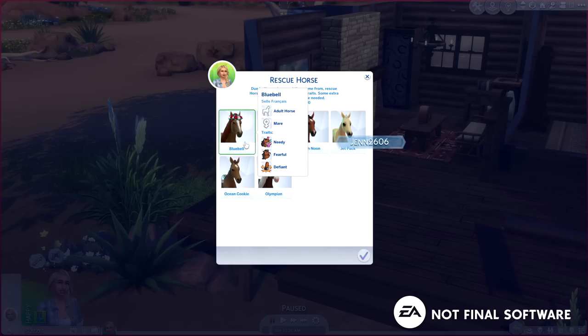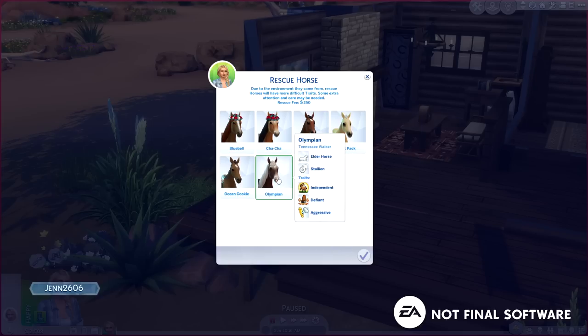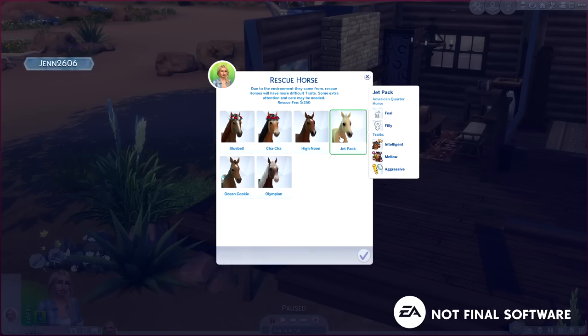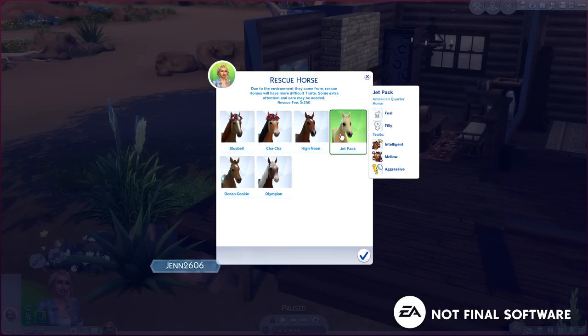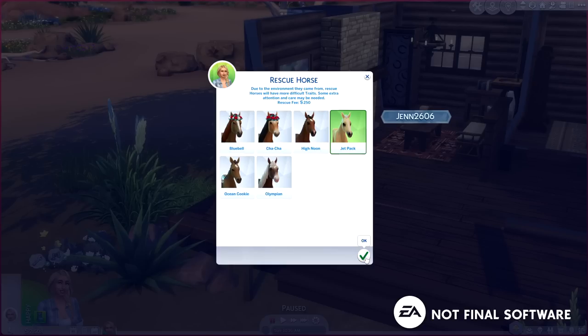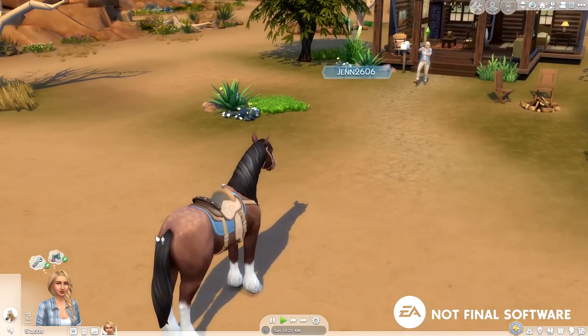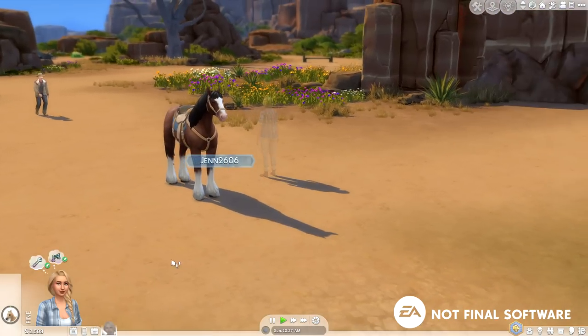Looking through rescue options, we have Blue Bell — needy, fearful, and defiant — Cha-Cha, High Noon, Jet Pack, Olympian, and Ocean Cookie. Ocean Cookie is a Nez Perce — aggressive, free spirit, and defiant. There's also an American Quarter Horse that's intelligent, mellow, and aggressive. I'm kind of feeling Jet Pack — I think we could work with those traits. So let's rescue Jet Pack for 250 simoleons. Unlike Cats and Dogs where the adoption person comes to your house, here we actually go to them. We're going to meet Duke Gooseman's owner, Dawn.